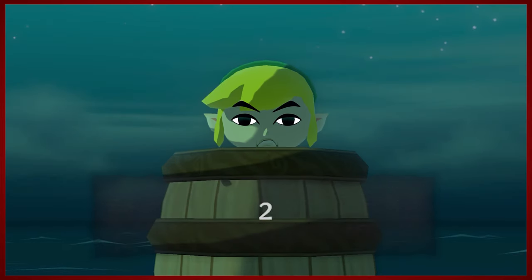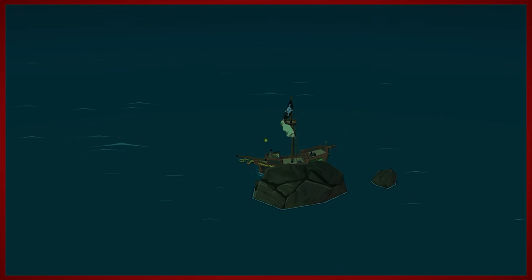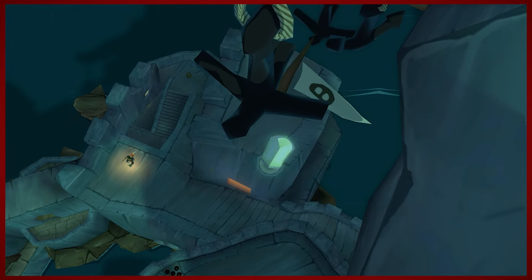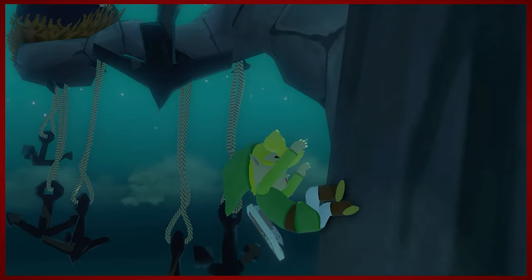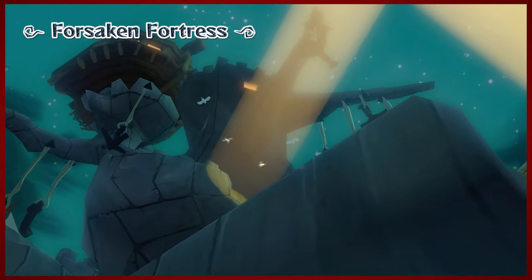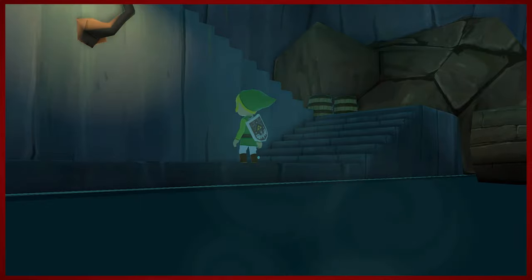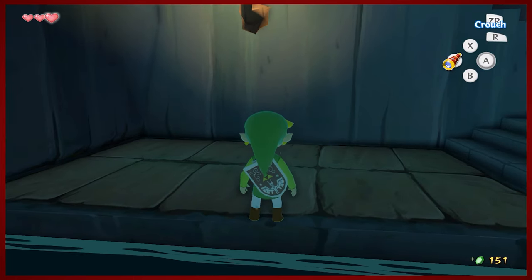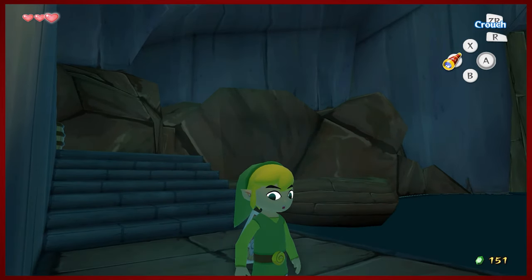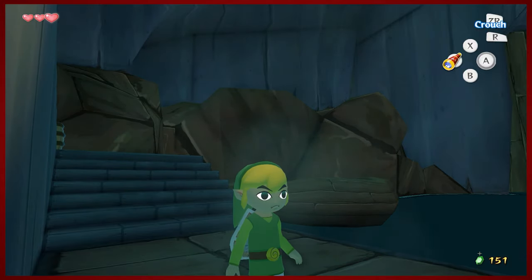Bombs away! They just really loved launching children from catapults. Looks like we lost our goodies — thanks a lot, guys. That's the end of the story. Link is now officially dead. Oh, I guess he can swim — he's from an island, after all. So now that we've somehow infiltrated the Forsaken Fortress, we'll be able to sneak our way inside next time. Thanks for watching, everybody. I've been D-Mike. This has been The Legend of Zelda: Wind Waker HD. Forsaken Fortress and Link are gonna get their groove on in the next episode. Catch you next time, bye.